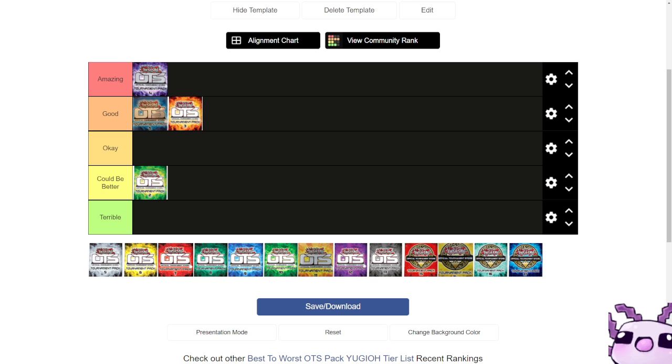For the supers, we have Dogoran the Mad Flame Kaiju, Fairy Tail Snow, Spiral Quick Fix, Zoodiac Ram Ram, Disciple of the True Draco Phoenix, Lost Wind, and True Draco Apocalypse — a majority of the super rares. For the commons, we had things like Mystic Full Shine Ball, The Ancient of Venus Creation, Secret Village of the Spellcasters, Scapegoat, Grave of the Super Ancient Organism, and Fairy Tail Luna.